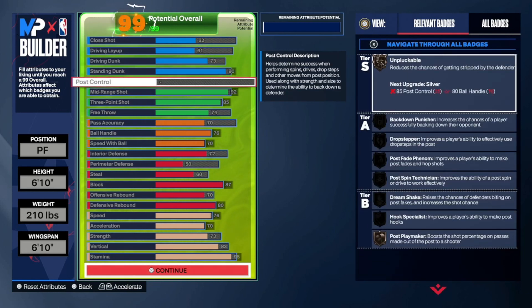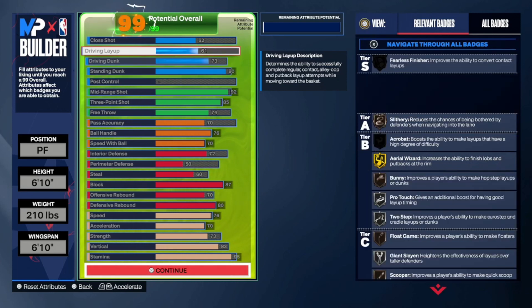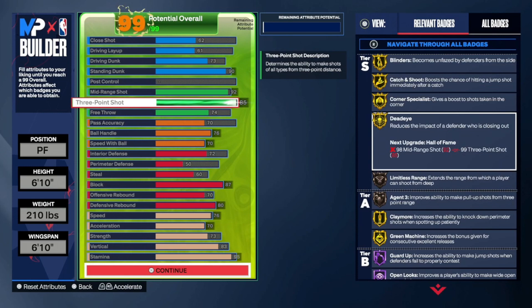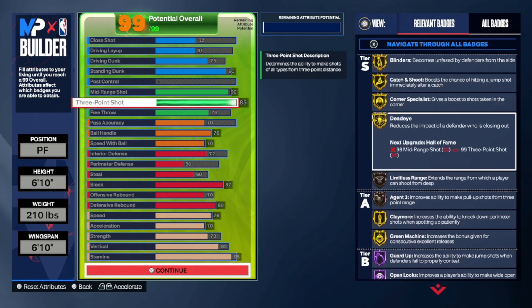This is probably the overall best KD build — you can standing dunk with Gold Rise Up, Precision Dunker, Silver Fast Twitch, plus some driving dunk and layup. You have a 92 mid-range so you can post fade, hop jumpers, spin jumpers just like KD does in real life. You have 85 three so you can knock it down with Bronze Limitless, Agent 3, Gold Claymore, Green Machine, Hop Guard — all key shooting badges.